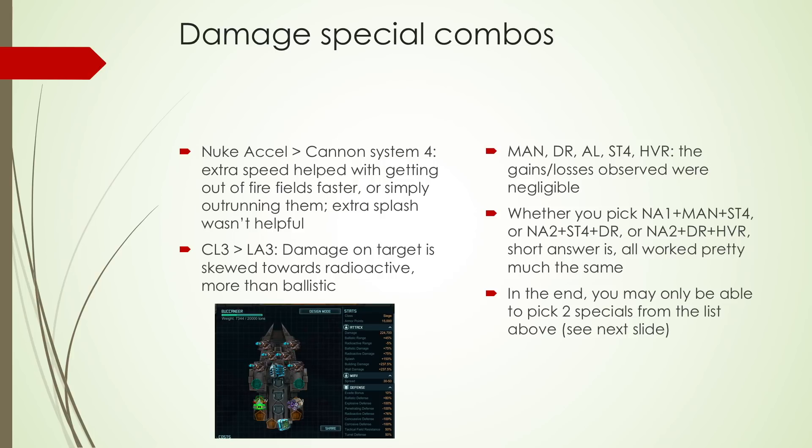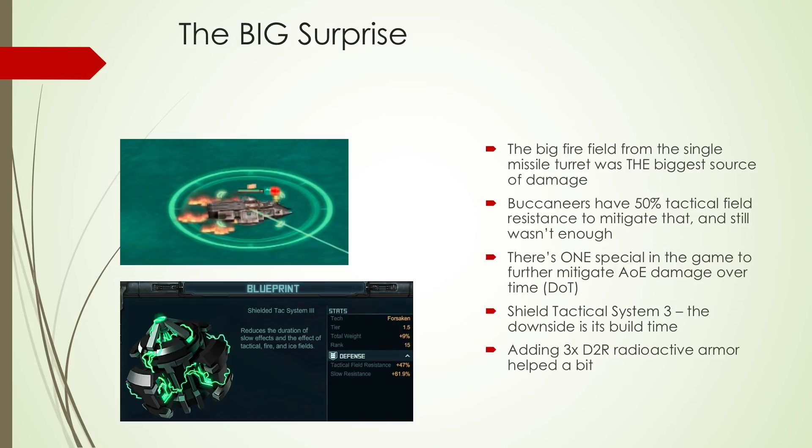As I'm going to talk about next, having only two of those specials is probably where you're going to end up because we had a big surprise. The main source of damage on those targets was the big single fire field left behind by the single missile turret. As you can see in the picture, if you stop there in that field for a few seconds, even the Buccaneers having 50% technical field resistance — which discounts whatever damage that's doing by 50% before resistances and deflection kick in — even then, they were taking a lot of damage, like 10–20% damage to the fleet if you sit on that field for a few seconds. There's only one special in the game that can mitigate area of effect damage over time, and that's the Shielded Tactical System tree. Agility system won't do it; no other special will do it. That's the one.